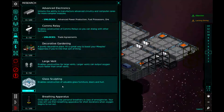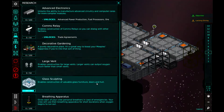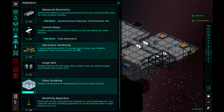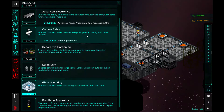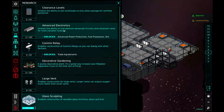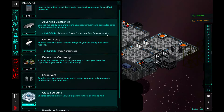Research — almost done with glass sculpturing. Let's do comms relay next, so we can communicate and hopefully maybe make some trade agreements. And then we'll have to do advanced electronics — that's going to unlock fuel processing.